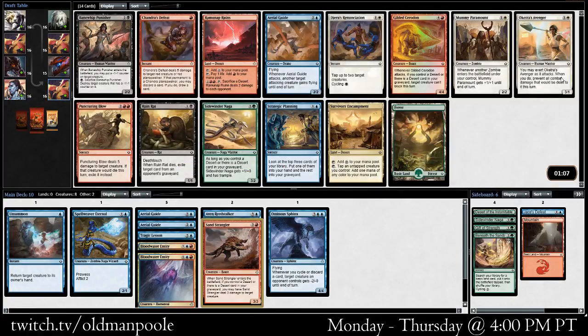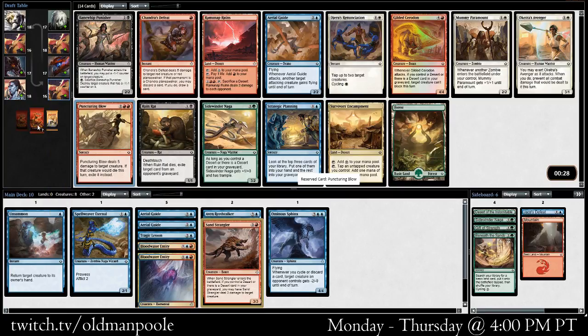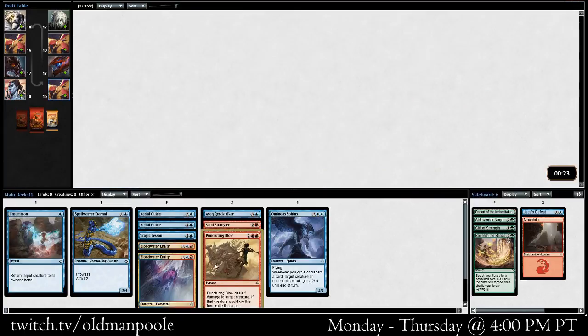Being able to just shoot and kill one of your opponent's creatures is pretty good. Bane of Wit Punisher — I think that's actually the first time I've seen it, even though I knew it was in the set. I played against it once; it's pretty good. We could take Puncturing Blow, or we could just take a third Aerial Guide. Aerial Guide's less good if we've got a bunch of flyers already, but I think we're going to take the Puncturing Blow. I think we do want a little bit of hard removal.